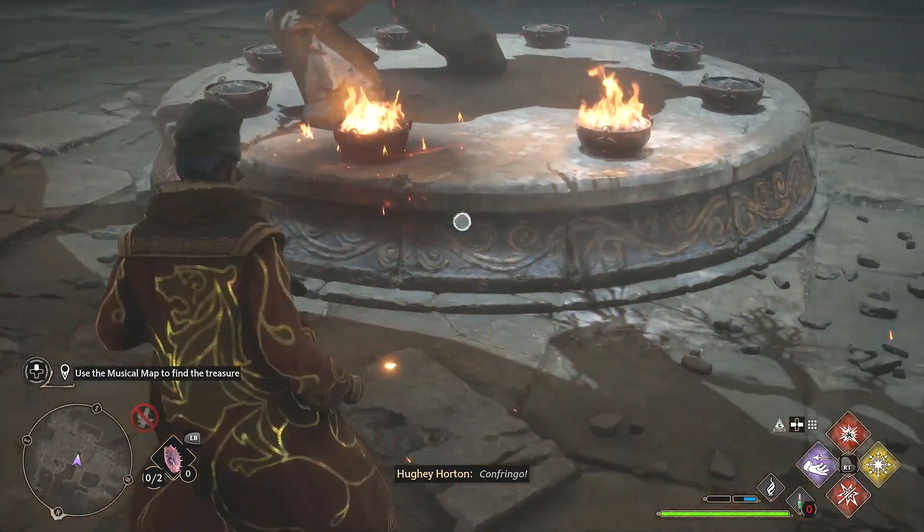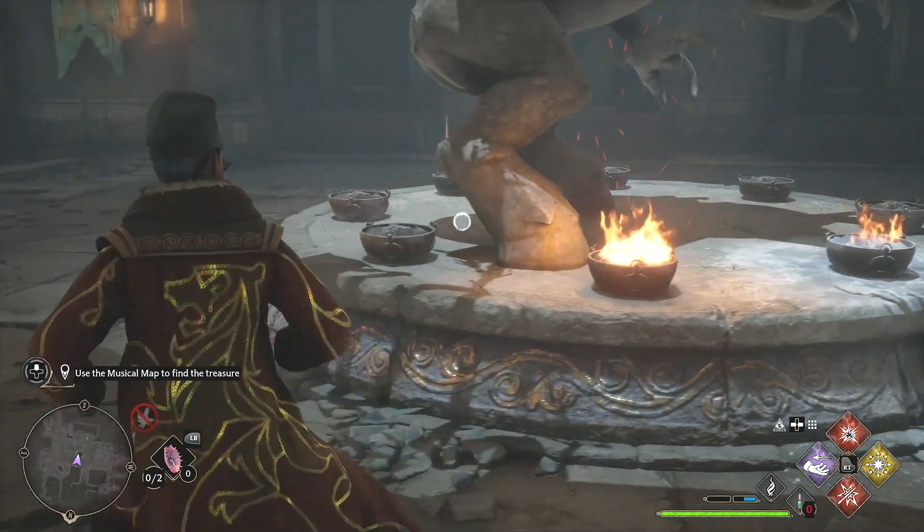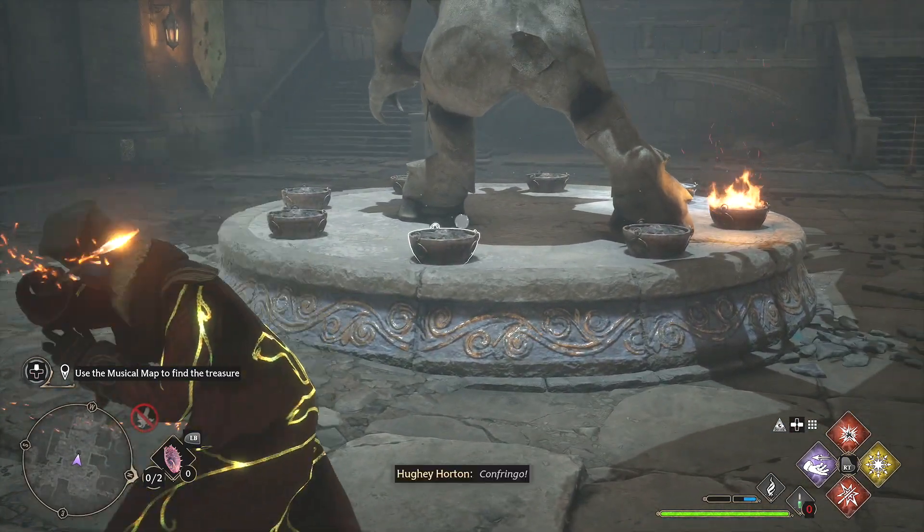Use Glacius for that, and then we'll use Confrigo to actually light them. But be careful because when you use it, it might try to light two of them at once, which is basically the only problem with this.